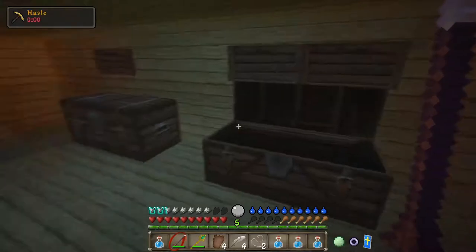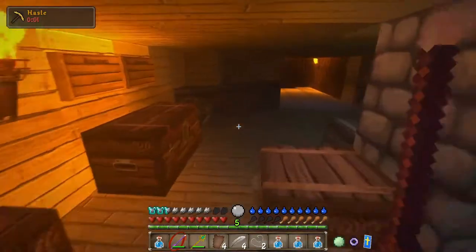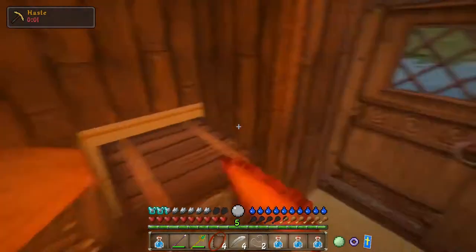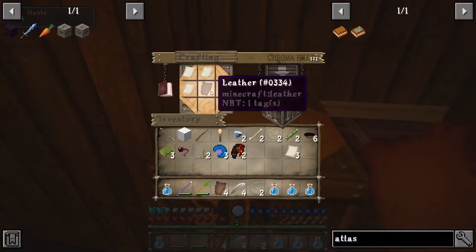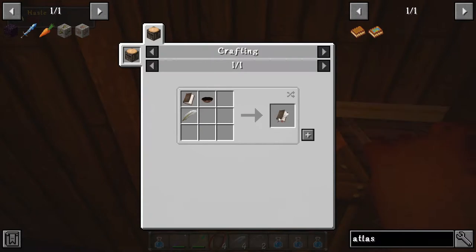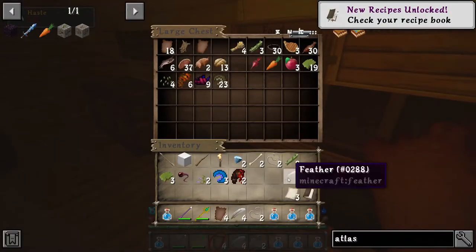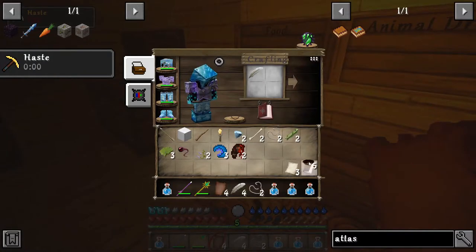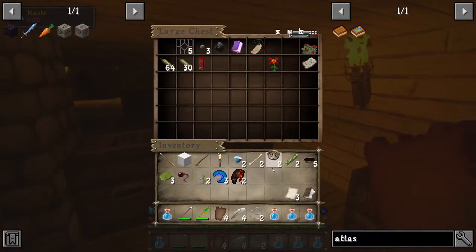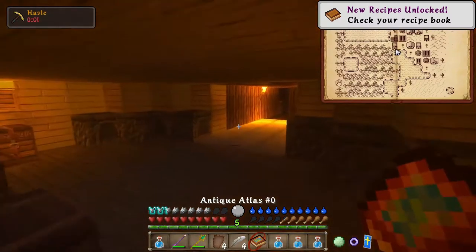Paper is in mob drops — not sure why it's there. Leather should be here. So paper and a piece of leather makes a book. Then book plus feather plus ink makes the book and quill. Then I need my compass. Feather, ink, and book makes a book and quill, and then compass plus book gives us the atlas.